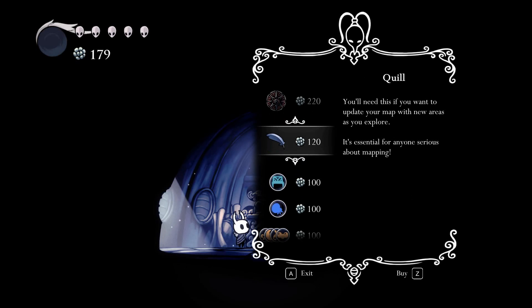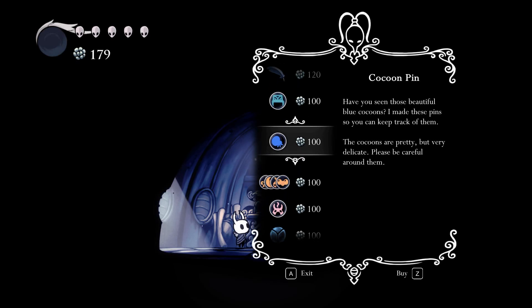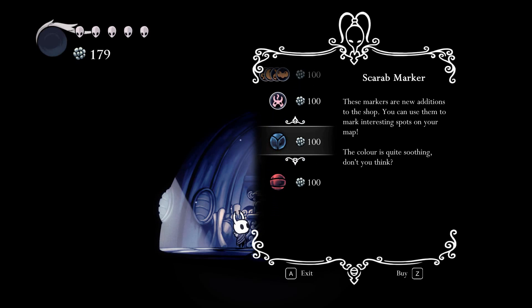'You'll need this if you want to update your map with new areas as you explore — it's essential for anyone serious about mapping.' What's this? 'These pins will mark benches and other spots on your map, useful if you're exhausted and just need to find somewhere to sit.' And these beautiful blue cocoons — she made pins to keep track of them. Also pins to mark shopkeepers or interesting bugs you find, and markers for the kingdom's hot springs. Very useful stuff.